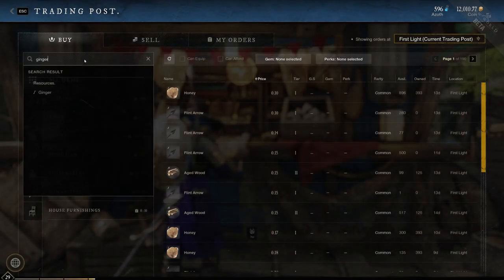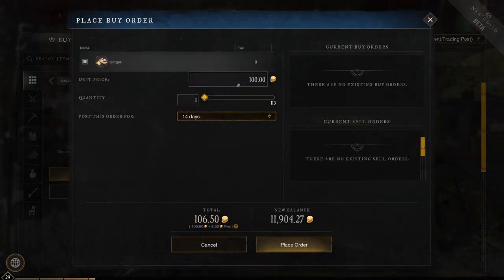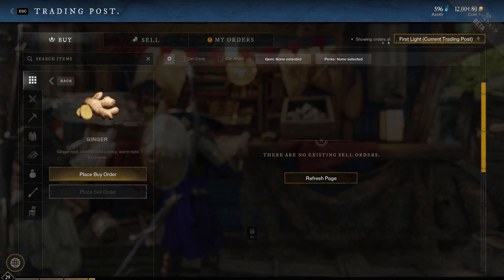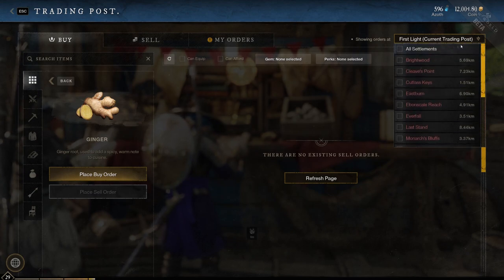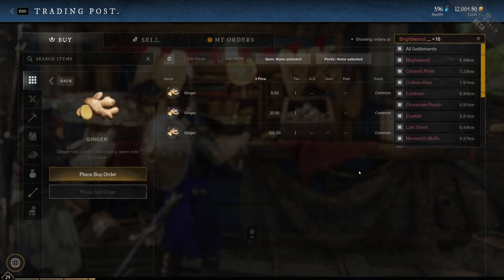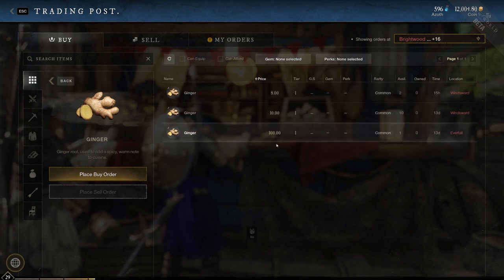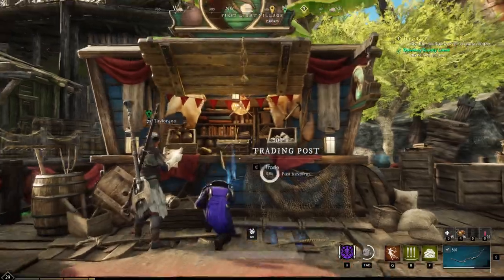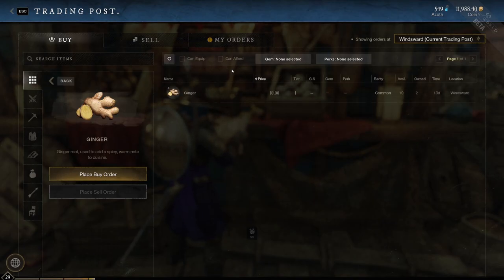Say you want to buy something — in our case it's ginger — and you get no results. Sure, you can place a buy order and wait, but we have another option. In the top right, there's a drop down menu next to the words 'showing orders at.' Here, you can change what trading post you are viewing, but you can still only buy from the settlement you're in. All settlements will show you every trading post, and the location column will show us where the listing is. In this case, Winsword and Everfall have some, but the listing at Everfall is 10 times the most expensive listing in Winsword. So if we really want that ginger, we can teleport to Winsword, go to the trading post, and finally buy our ginger. The real takeaway here is that every trading post is separate, meaning each settlement has its own little economy.